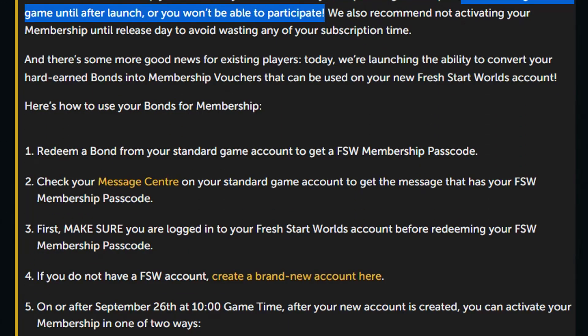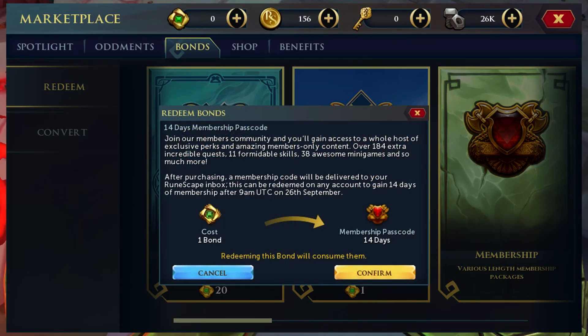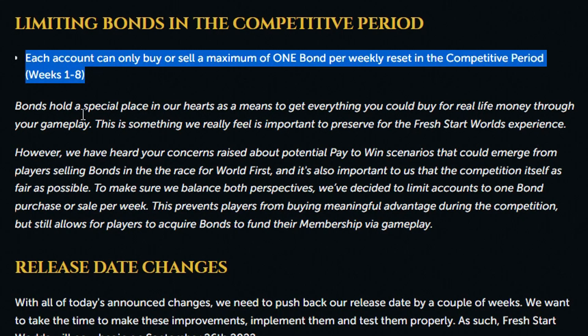In the post, they also share two ways of activating membership through bonds, which basically give you a special code if selected. That code can be used either in-game when logging into Fresh Start Worlds or through the RuneScape homepage. They warn you that you should not activate the code early because you'll just be wasting your precious membership days. You will only be able to buy and sell one bond per weekly reset in the competitive period of Fresh Start Worlds, being weeks 1 to 8.